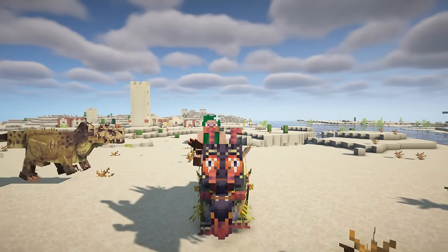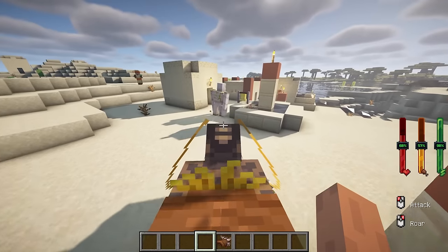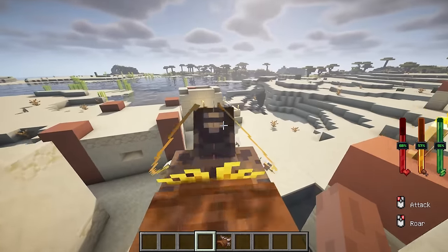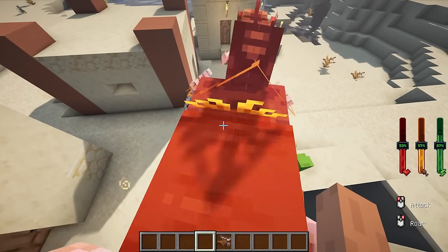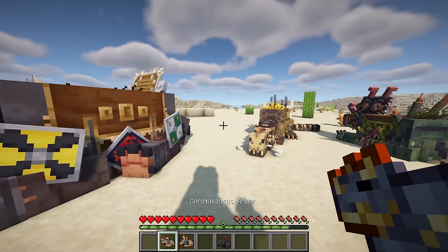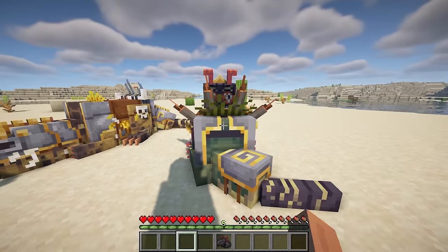If you possess a saddle designed for taming, you can attempt to tame the corresponding dinosaur. There are four large dinosaurs that can be tamed. While riding a dinosaur, you can make it roar to intimidate nearby creatures or command it to bite a target, inflicting substantial damage. Additionally, unlike other creatures, dinosaurs slowly regain health when not in combat. You can also equip tamed dinosaurs with additional armor, enhancing their combat capabilities and making them look even cooler.